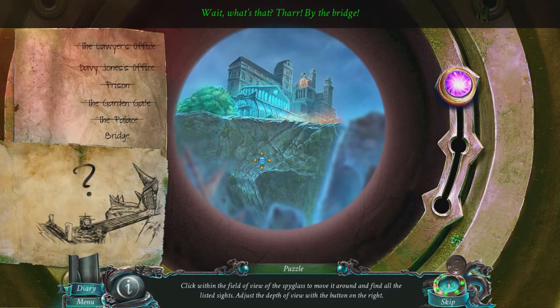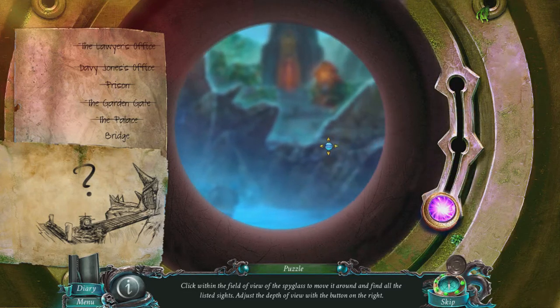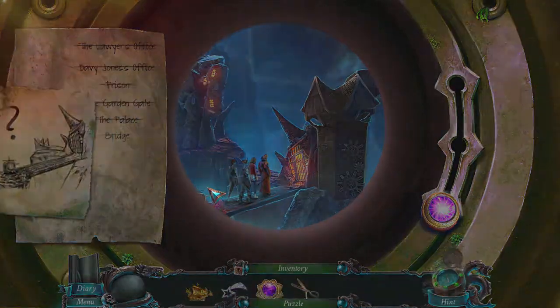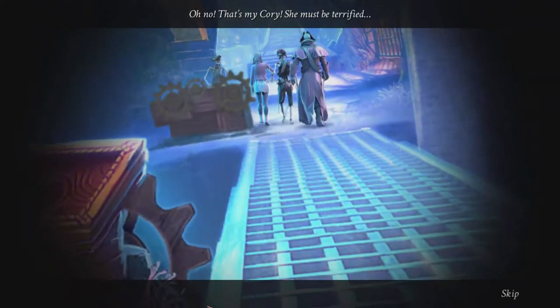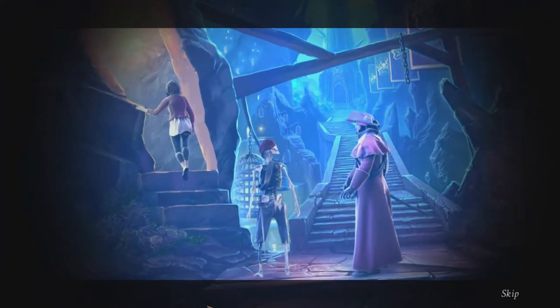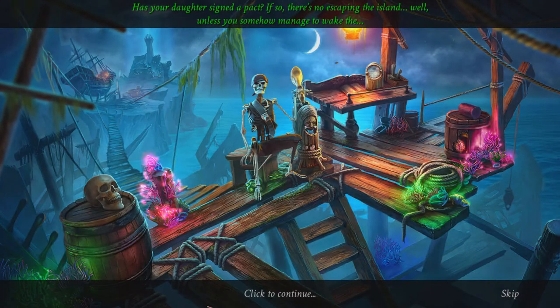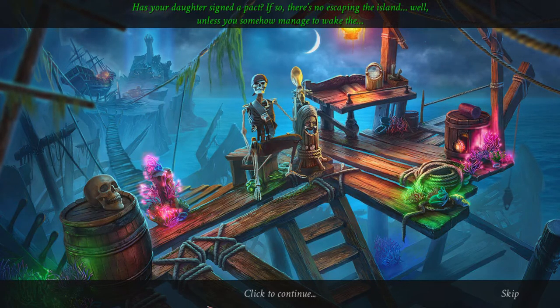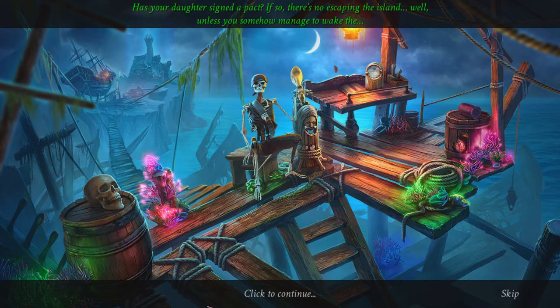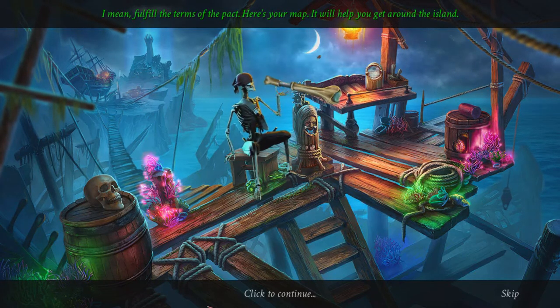Where in the world did they go? Wait, what's that? Thar, by the bridge. Oh no, that's my Cory — she must be terrified. Has your daughter signed a pact? If so, there's no escaping the island, unless you somehow manage to fulfill the terms of the pact. Here's your map — it'll help you get around the island. Thank you very much, you're very helpful.